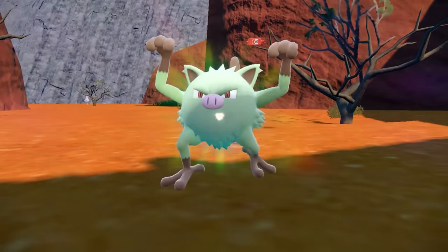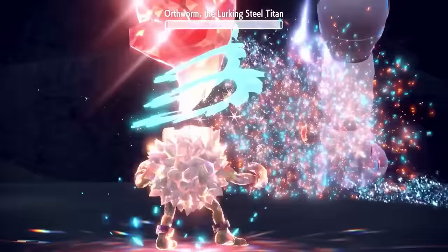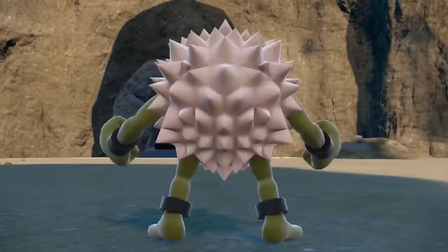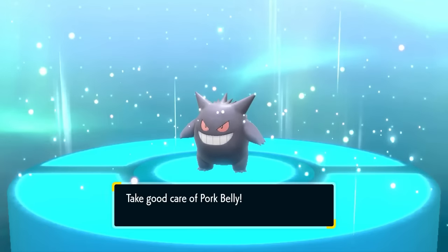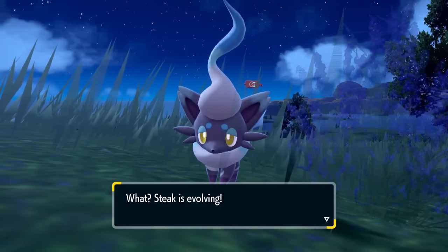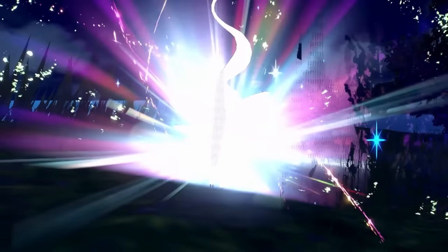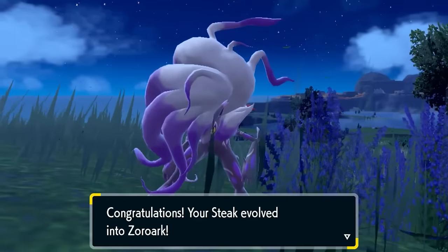A good portion of my team still hasn't evolved, so I better get on that. First is Lamb Chop who evolves into Primeape, now one step away from becoming the ultimate ghost type. I use this new power to beat the Lurking Steel Titan for another easy battle, then get my second switch to evolve Porkbelly. It's kind of sad that he loses all of his blue colouring from the previous forms, but Gengar is a super strong Pokemon. Last to evolve before Kofu is Steak, and it is sad to see my little man all grown up - but at least he becomes an epic shiny Hisuian Zoroark.